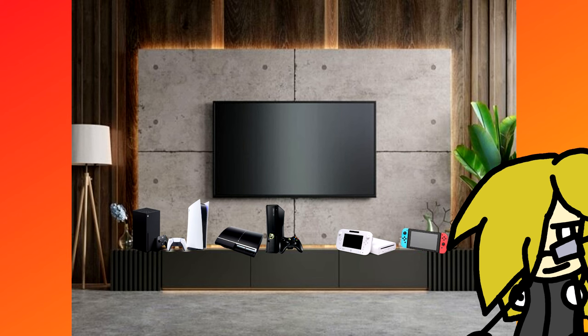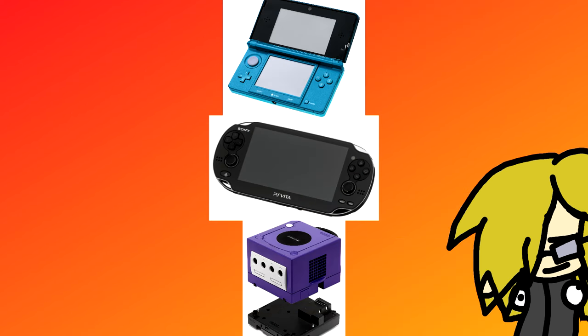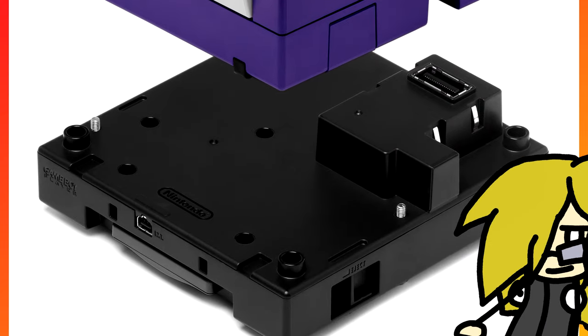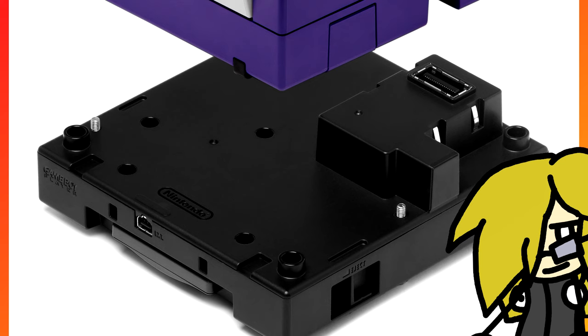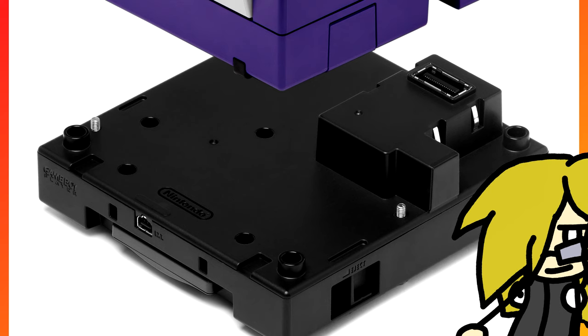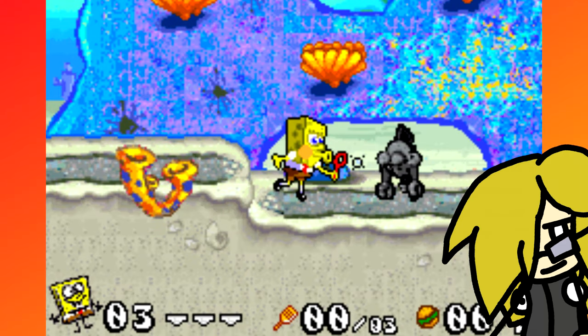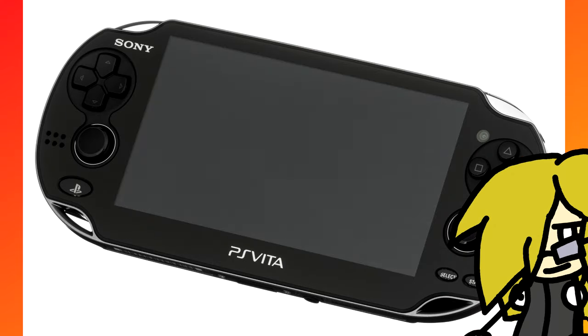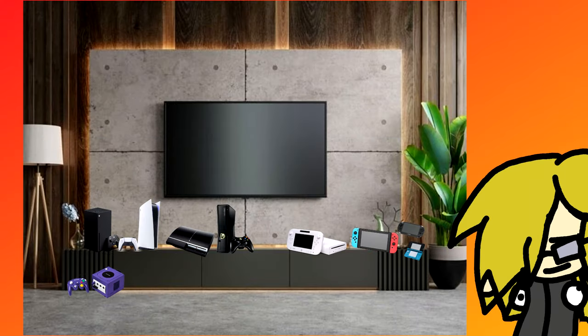But what about the handhelds? It's literally just a 3DS, PSVita, turned GameCube and you're golden. I'll explain the GameCube — you see this thing? It's a GameBoy Player. It lets you play all the GameBoy games on the TV. You could get a GBA, but can a GBA play Battle for Bikini Bottom in 480p? The 3DS can play DS games, and the PSVita can download some PSP games, so good coverage there. If you want some more games, let's add in...